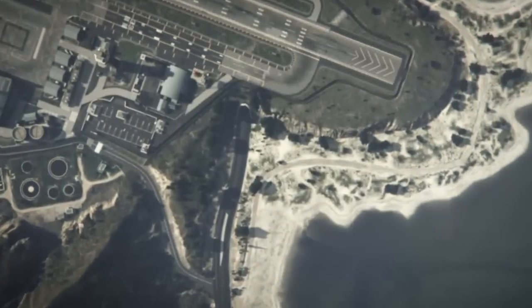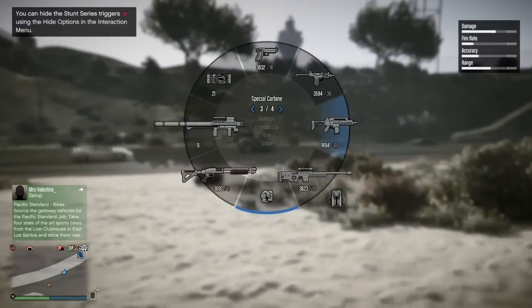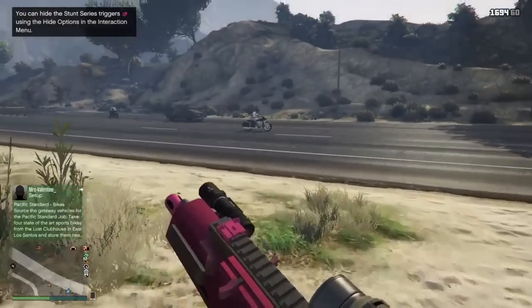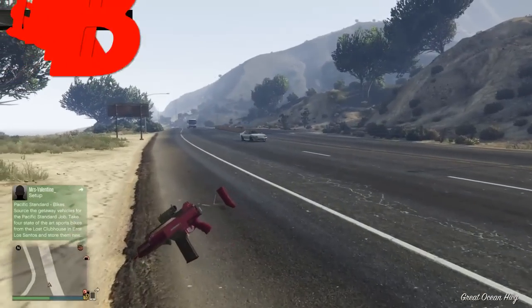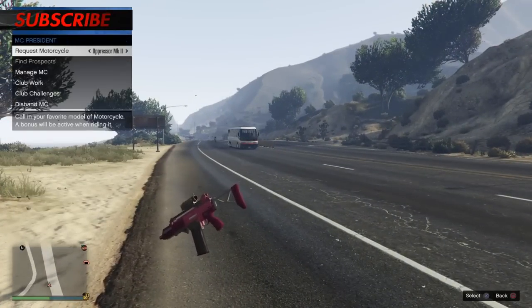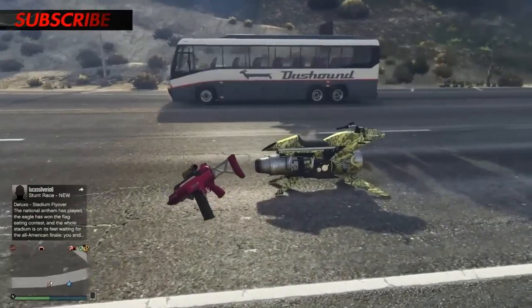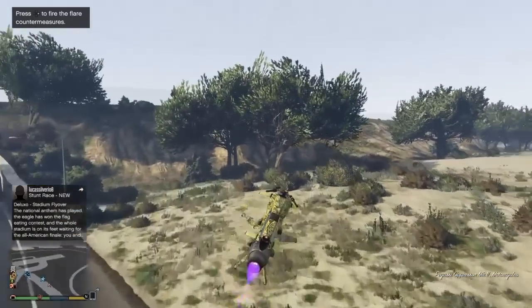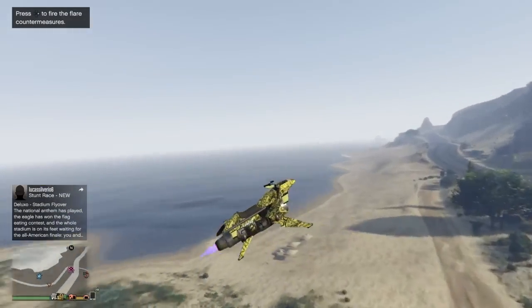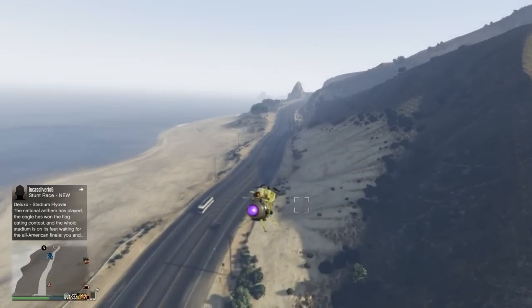There you go — we are invisible! Call out your MK2 and as you can see, just hop on your MK2. You're 100% invisible while flying the MK2, which is a pretty neat little glitch.